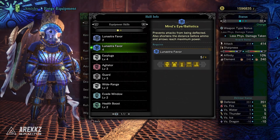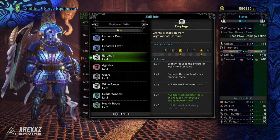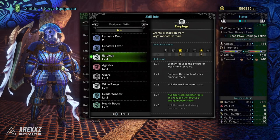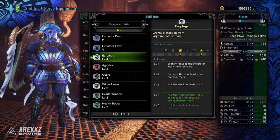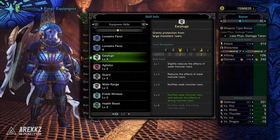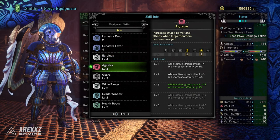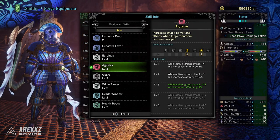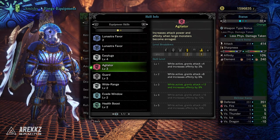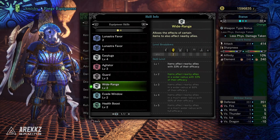You then have Earplugs Level 4, which nullifies weak monster roars and reduces the effects of strong monster roars — that's one point away from max, so if you like running Earplugs it's not far off. You also have Agitator Level 3, which when active grants plus 12 attack and increases affinity by 9% when monsters are enraged. It's a nice damage-focused skill you can stack on top of other options.